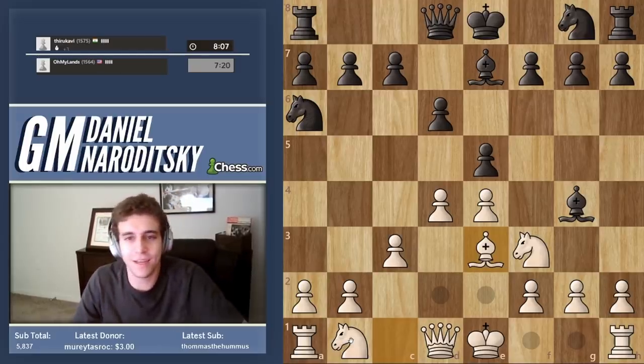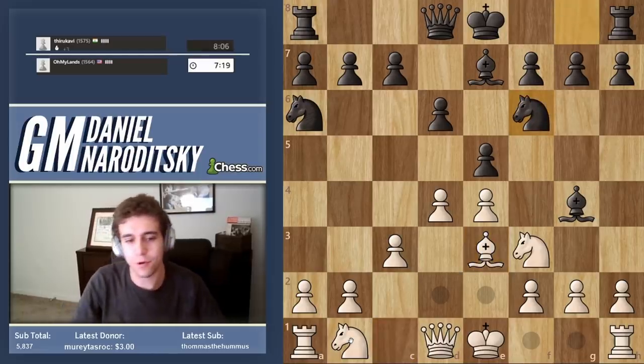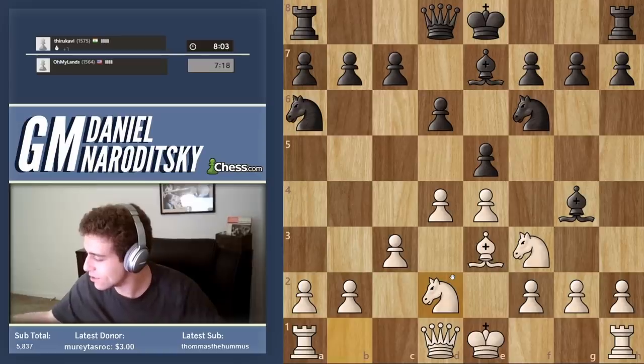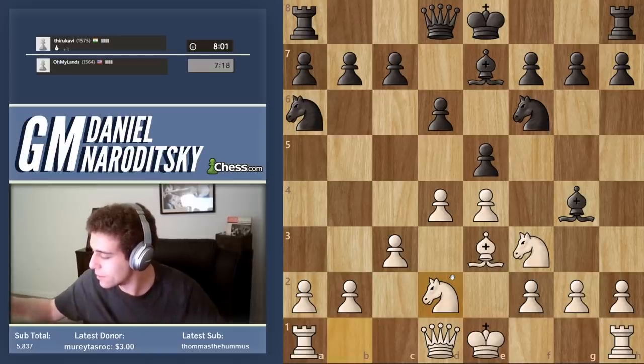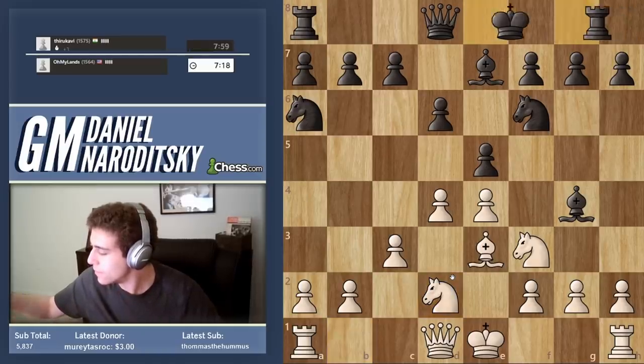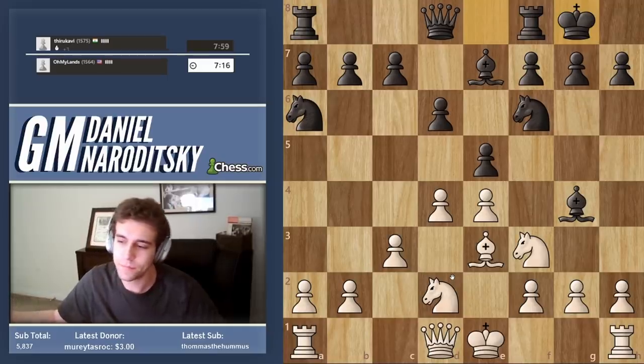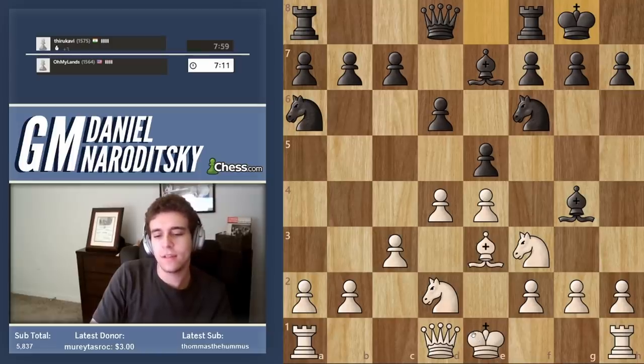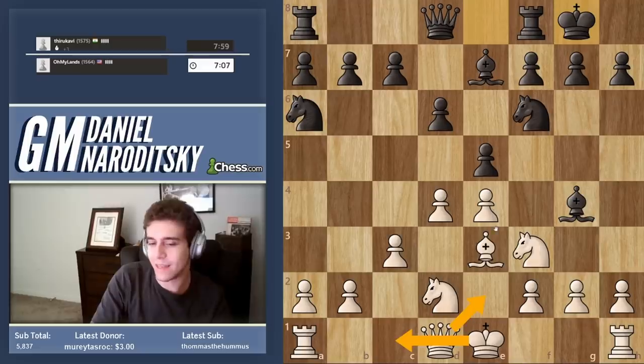Of course we're lost — everything is bad here. But we're trying to make the most of the situation. Knight b to d2. He castles. Now, as I explained, the ideal plan would be to move the queen and castle queenside. The risks are very obvious — we've already played c3, which is a weakening move. So if we castle queenside, our king's safety would be greatly at risk.